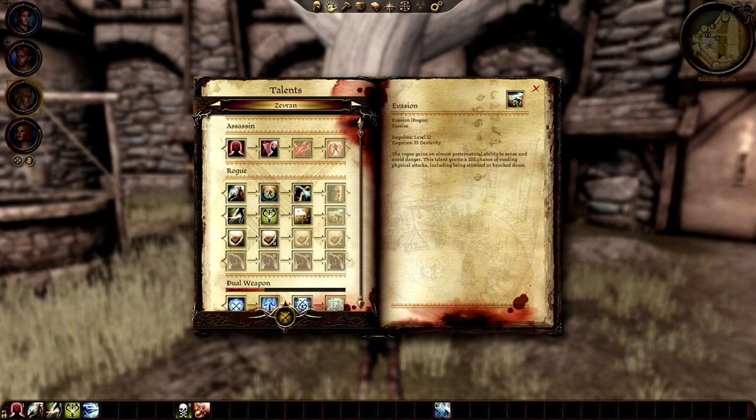Evasion is another important passive that offers plus 20% chance to dodge as well as plus 20% chance to resist stun, knockdown, and slip effects. Rogues are quite squishy, so any way to avoid attacks is appreciated. I don't use Stealth at all in the game, though if you max it out you can use it in combat to guarantee your next attack will be a crit. However, if you have at least one tank in your party, you shouldn't have trouble keeping your rogues from being attacked and positioning them to backstab enemies. With Coup de Grâce, your rogue can backstab from the front.